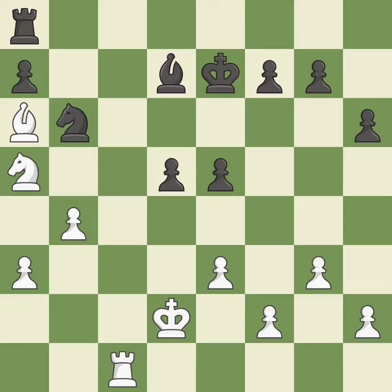The game was close to equal, but now White has the advantage — it is an inaccuracy. This threatens to fork pieces — it is best. This overlooks an opportunity to develop a Rook off its starting square — it is an inaccuracy.